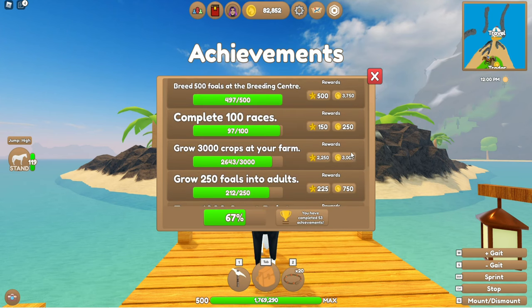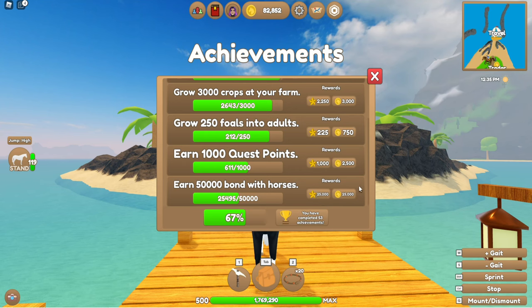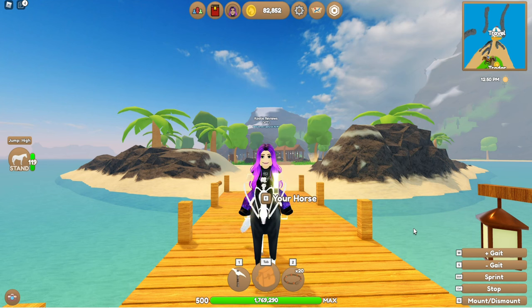For experience, growing 3,000 crops at your farm gives 2,250 experience points. Reaching 50,000 bond with your horses gives 25,000 tokens, which is not too bad. These are the kinds of rewards you get just by playing the game naturally. But the way I primarily make money is by catching wild horses and selling them.